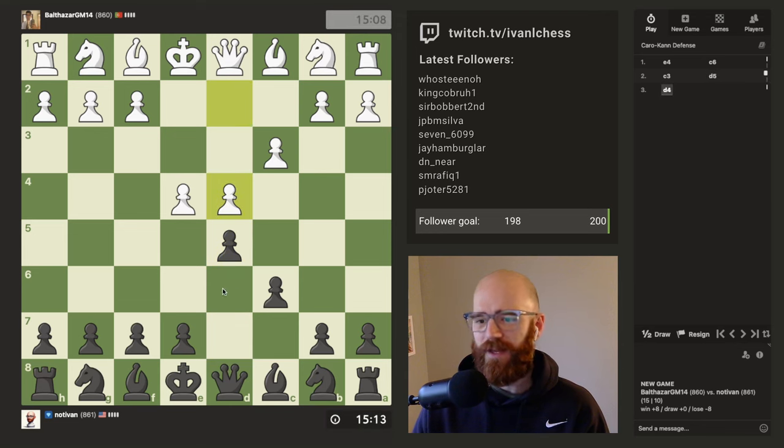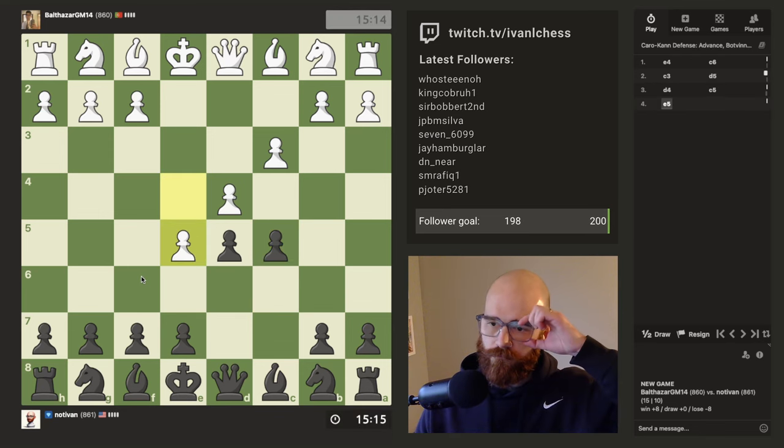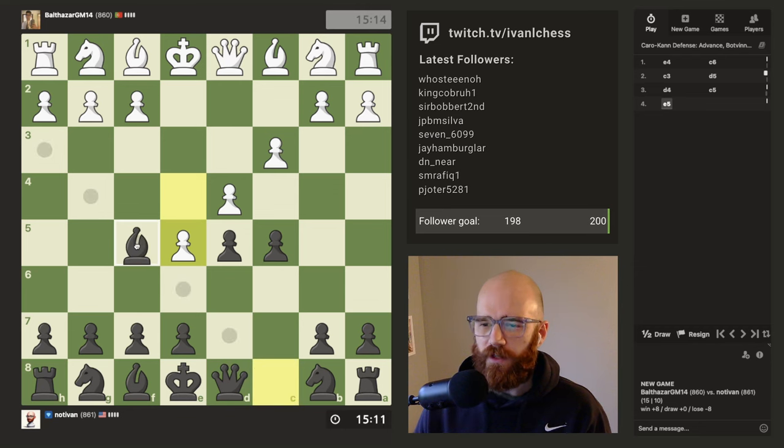My goal is to reach a thousand plus. I believe the answer to this is c5, and then f5. I think there is the option to take here but f5 is just the play, then e6 and taking on d4. I'm not a huge fan of when the opponent plays e5 — I feel like it's the stronger variation for white.